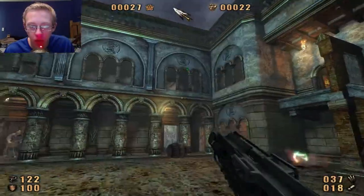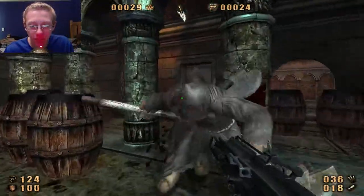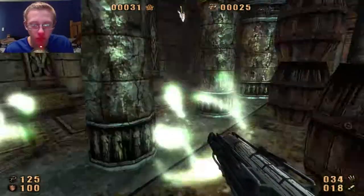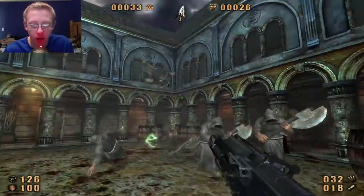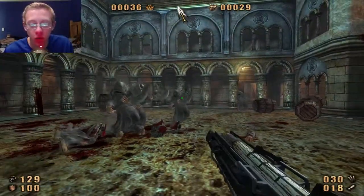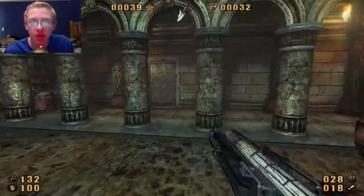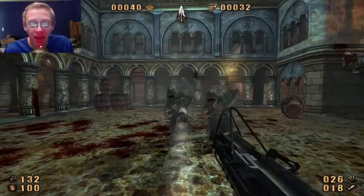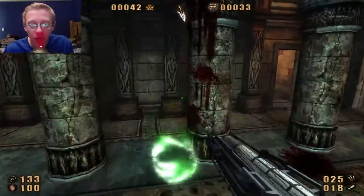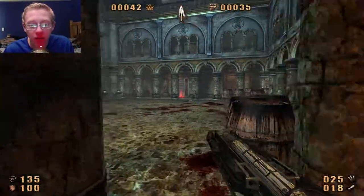Did he just die? Oh my god. Why did you go way up there? He's freaking out. I swear, wherever we are, there's like low gravity or something. Because every time I shoot something, it just goes flying into the air no matter what I shoot it with — whether it be the shotgun or this. Those are his legs. The top half of him stayed on the ground and his legs just shot up through him into the air.